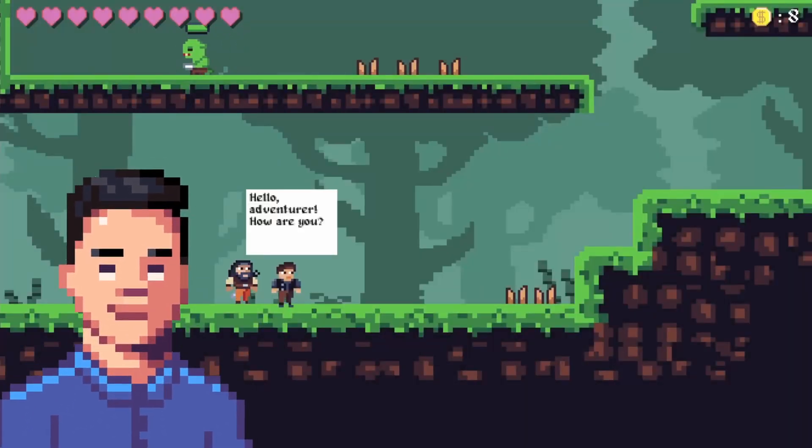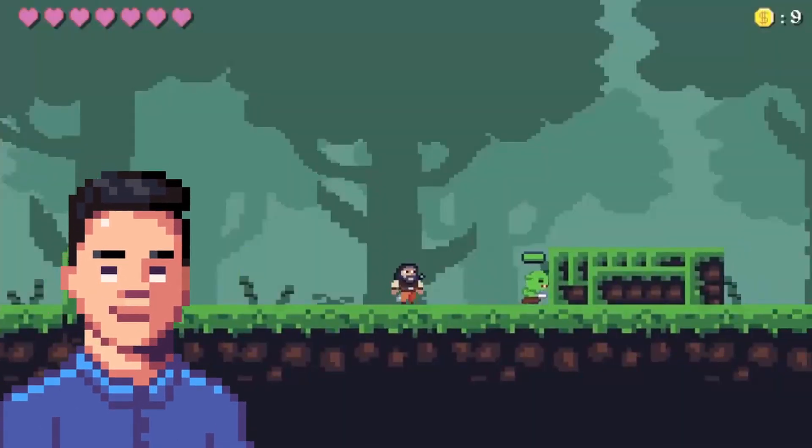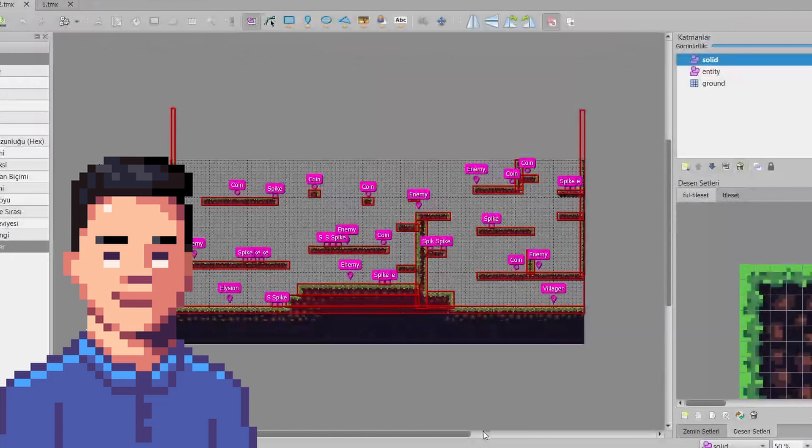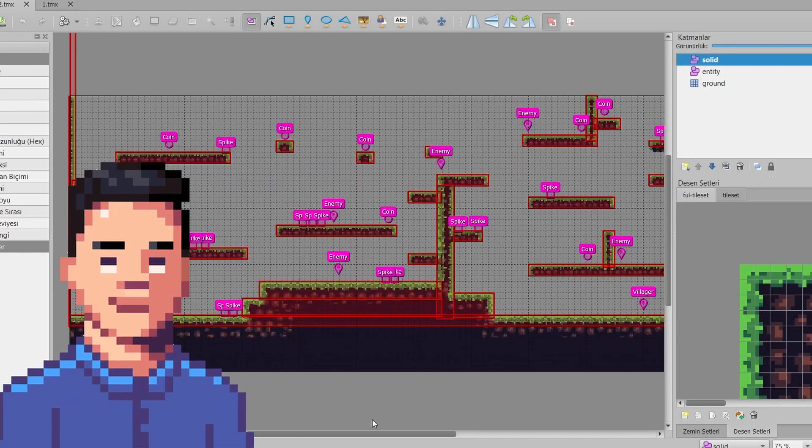NPCs who'll talk when you are near them, enemies who'll chase you if you are near them, and a very simple attack feature for our character. I created a simple level to be able to check these features in a real game.